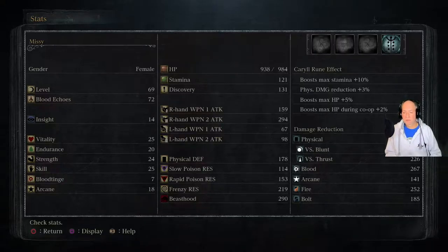Welcome back. So I wanted to talk about the runes for a second. I switched those out a bit. I've got one that boosts my max stamina by 10%, one that boosts my max HP by 5%, the purity rune on for the covenant, and then physical damage reduction.